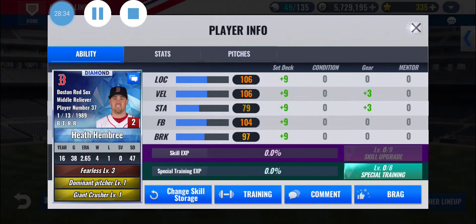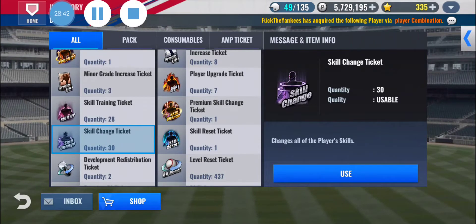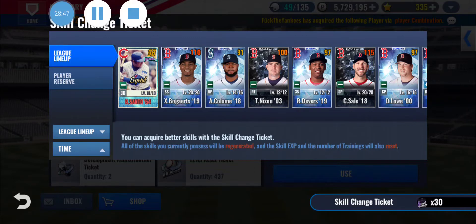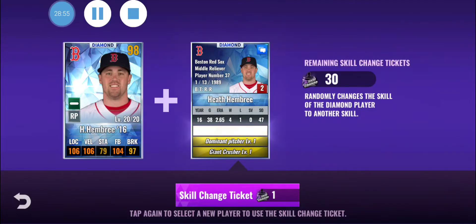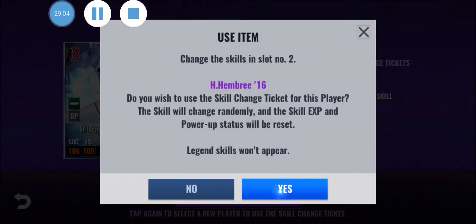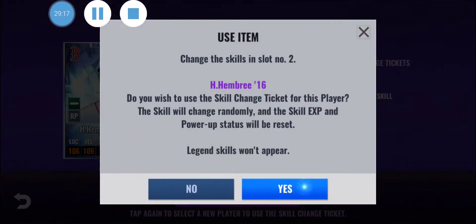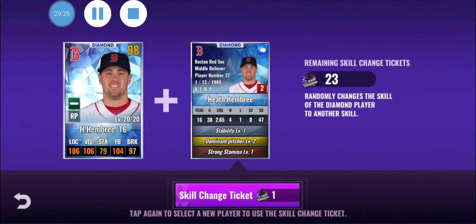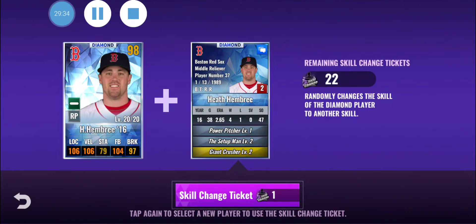Giant Killer — I thought he had something going there, but nope. Just one decent skill. So let's try to land something good. Not a great relief skill set. Not very good. Stability — nothing, nothing, nothing. Pitching machine — nothing. Dom stability — that'd be decent but not really what I'm looking for. That'd be about as good as what he has, which is set-up man stability.